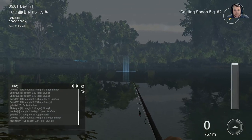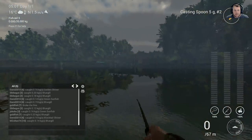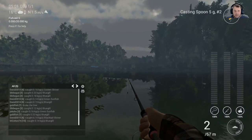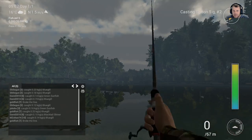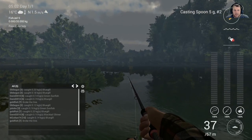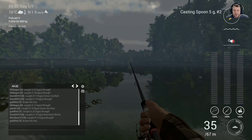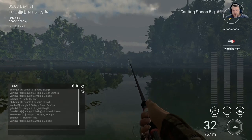Let's see how far we can cast. Just hold the left button down — maximum cast. We got a fair way out. What I do is I'll drop to the bottom — keep dropping — so just when it's near the bottom, just twitch to retrieve.